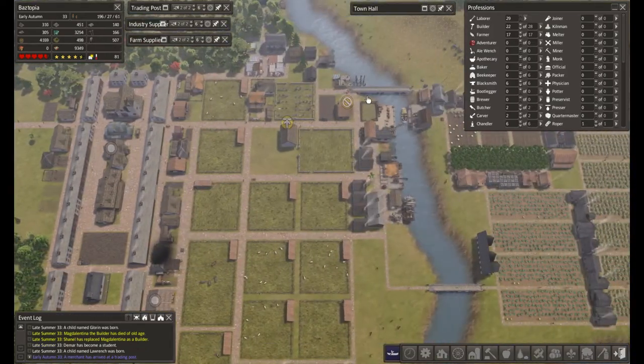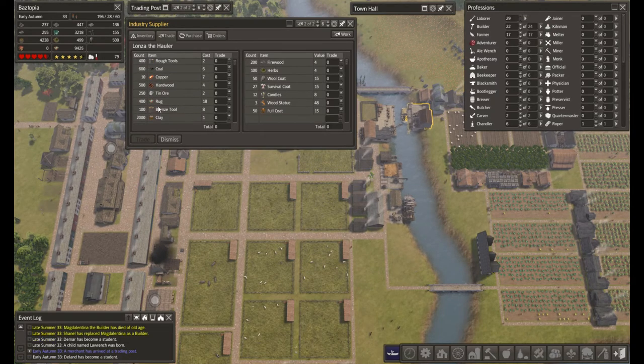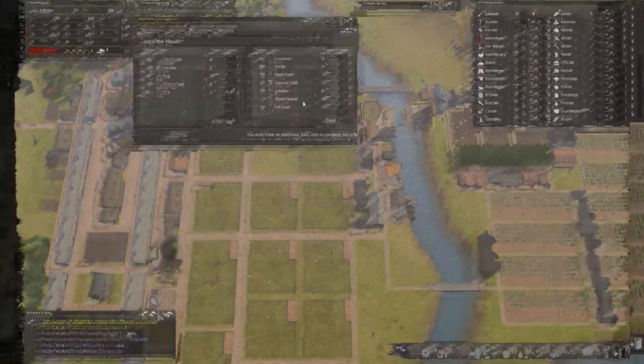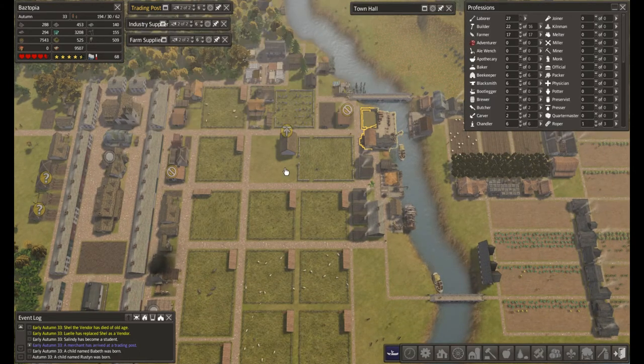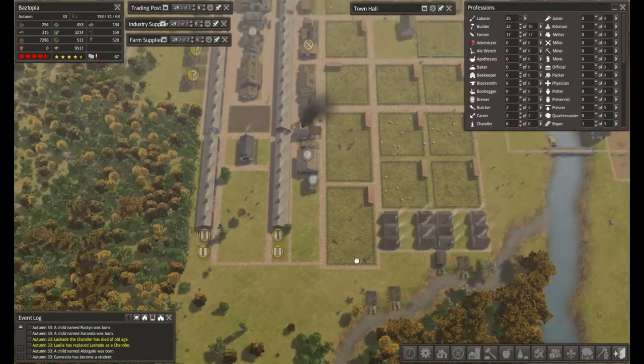We've got another trader — the industry trader. What's he got? Some pipes, charcoal, coke fuel, tools, some coal, some hardwood, rugs, and clay. I'm going to buy the clay so we can start our brickworks up immediately — we already have a surplus of some things, but we'll take the clay. Get rid of him. If you guys don't want to see these traders, just let me know. I'll tell one of the shore houses to dig sand — just going to put one in there for now.